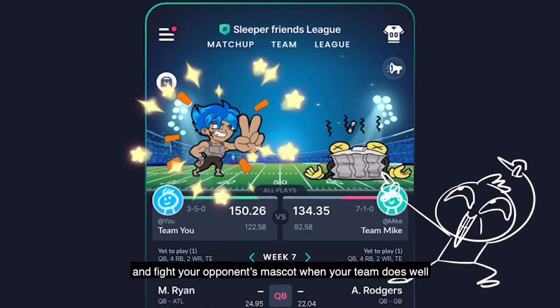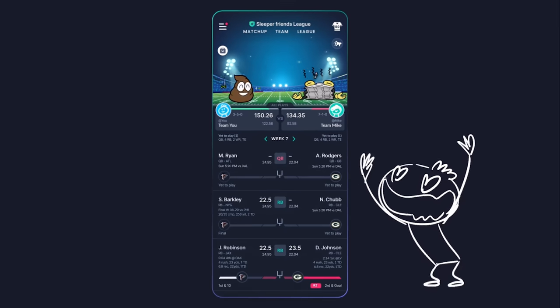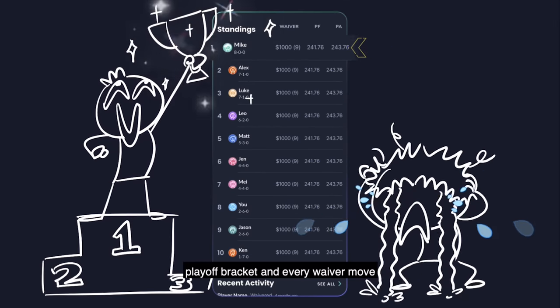Mascots will cheer for your team and fight your opponent's mascot when your team does well. With so many mascots available in the shop, it's hard to pick. I can check how the rest of the league is doing here — see all your league's matchups, latest standings, playoff bracket, and every wave of them.